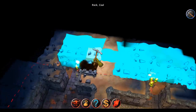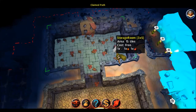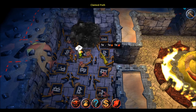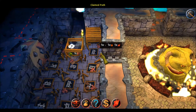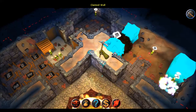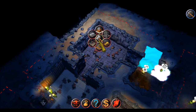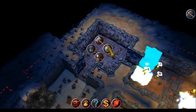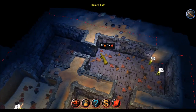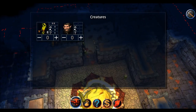It's getting kind of dirty here, so we also need a storage room — let's build one over here. We need a farm so that we can create wheat, and the wheat will need water. But once we have created wheat, we can take it to the brewery and create beer. And from the beer, we can create the dark dwarves.